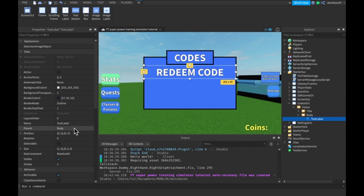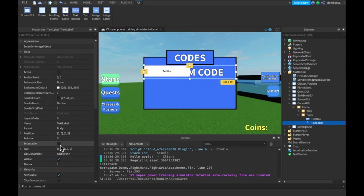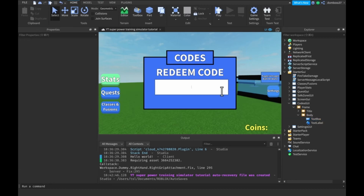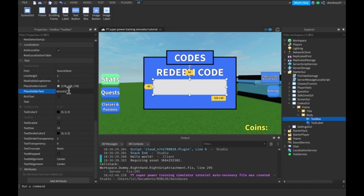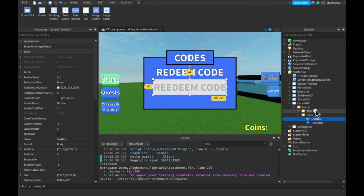Inside the Body we'll add a TextBox with a size of 0.8, 0, 0.35, 0. We'll position it and change the background color to grayish. The placeholder text will be 'Redeem Code', with TextScaled true and font SourceSans Bold. It looks decent - it'll serve its purpose. Now let's get into the scripting.